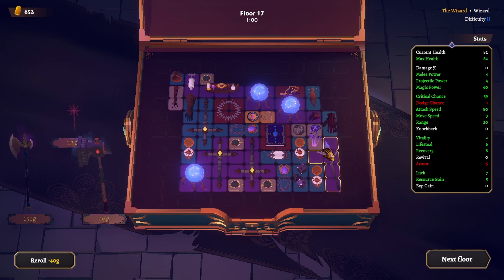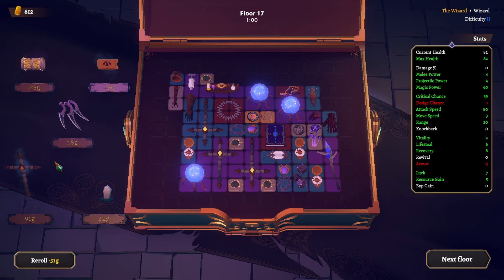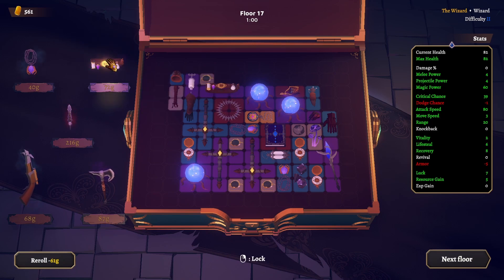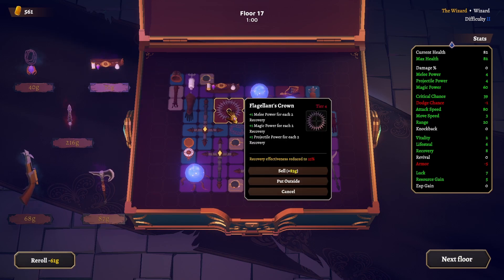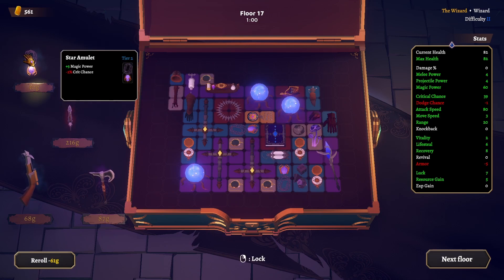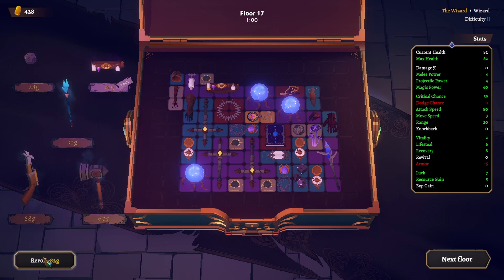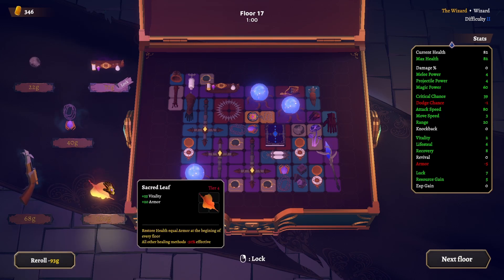Reroll tier 2. Fight and price. Melee — nope. Another belt — that's not for us. 6 recovery means 3 more magic power for us. I'm gonna lock this in. Do we want more armor? 428 gold. Last one — vitality and armor. All other healing methods are 50% less effective, so lifesteal is only going to be 0.5? I will lock this in for now but I'm not sure. We'll see it later on.